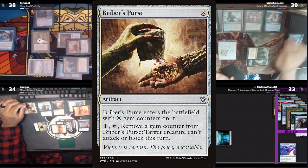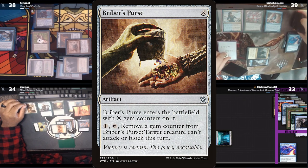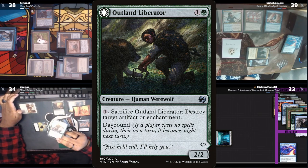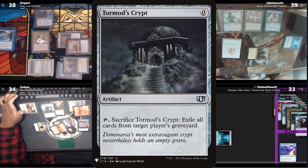Still not done yet, he casts a Briber's Purse, scrys one to the bottom, and then realizes he should have been greedy with that Chain of Vapor to reset his mana rocks. Finally ending his turn there, with Zay using his floating mana to sac his Liberator to destroy Tormod's Crypt, and Kid sacrificing it to then exile Zay's graveyard.